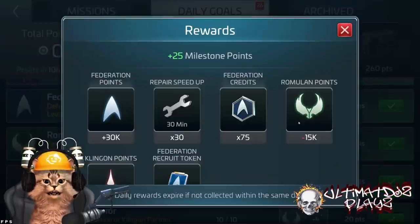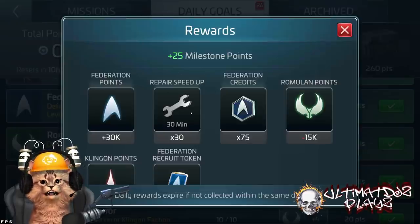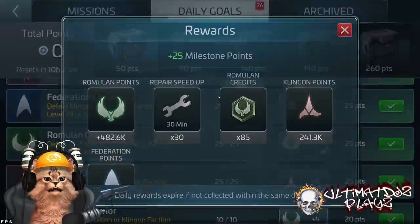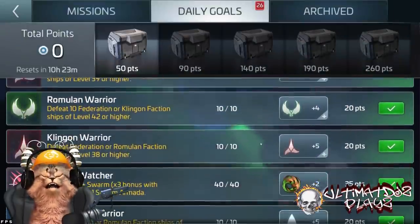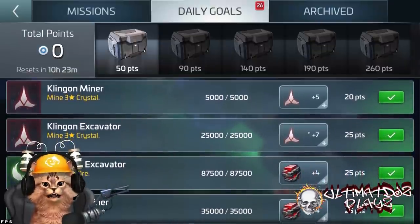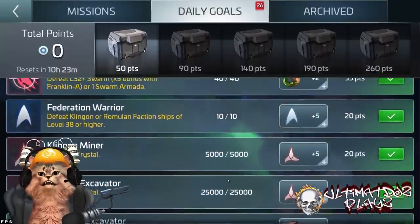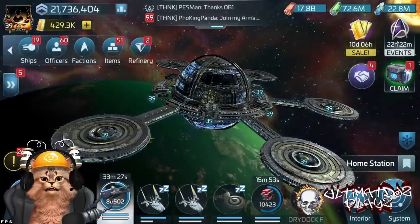Coming into your daily goals, you're going to see a couple of different types of faction missions. Inside the Federation one, the reputation is fine, but what I'm after is the repair speed-ups and, more importantly, these faction credits. In the Federation faction daily, I'm getting Romulan credits and Klingon credits. Why is this important? Because I want all the credits I can get. These credits lead to maxed officers in more ways than one. Down in the mining goals and Romulan dailies, there are more faction credits. When you're doing dual faction, you do both of these every single day.